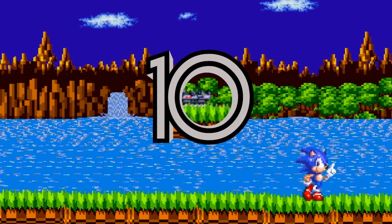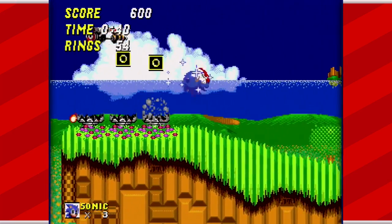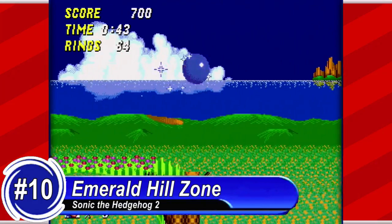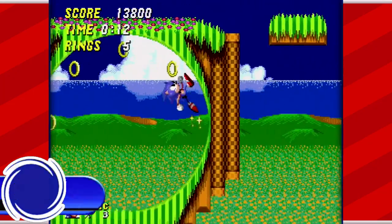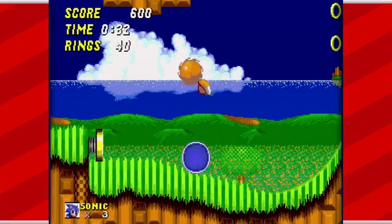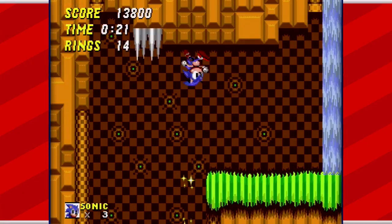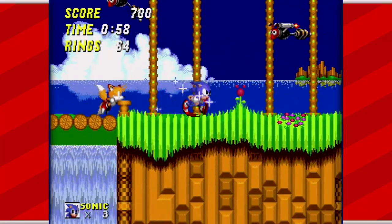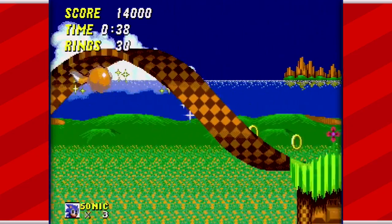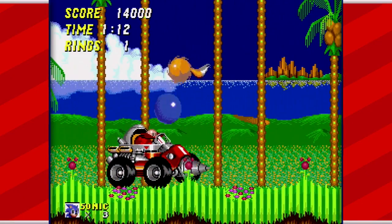Number 10. You know this list is gonna be pretty interesting when Emerald Hill Zone from Sonic 2 barely scratches the list. When I think of Emerald Hill Zone, I think of it as efficiency by the virtue of simplicity. Sure, it's not the most complex level design out there, but it doesn't need to be. Its linearity is one of the key elements why the level works so well. Being able to run faster than the previous game and performing the spin-dash for the very first time are all milestones first performed in this area. And plus, this level got some awesome corkscrews!